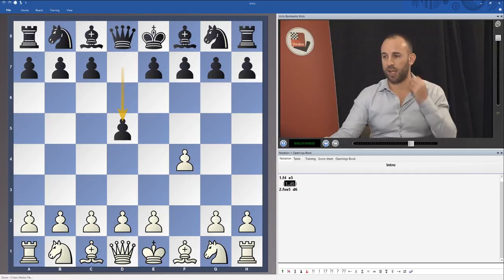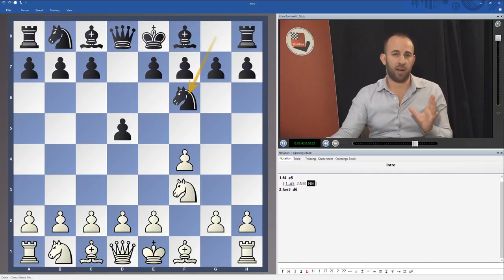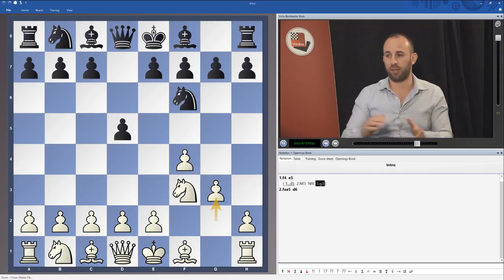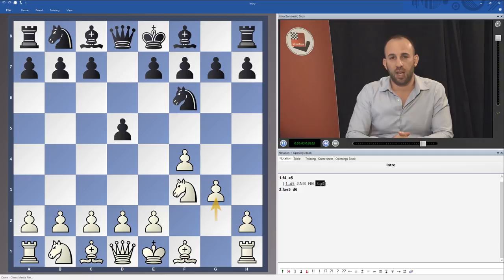The other serious main line is what happens when Black plays d5 and we get some reversed Dutch positions. In these positions, especially after Knight f3, Knight f6, the setup I'm proposing pretty much throughout the entire series is to play with g3 — the Bird-Leningrad. This is borrowed from the Dutch Leningrad with colours reversed, but that extra half move we get compared to the Dutch is very relevant.